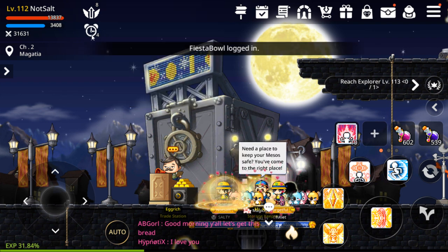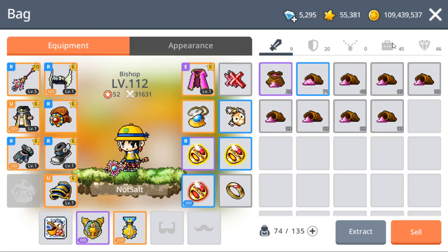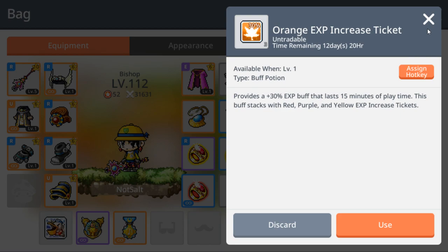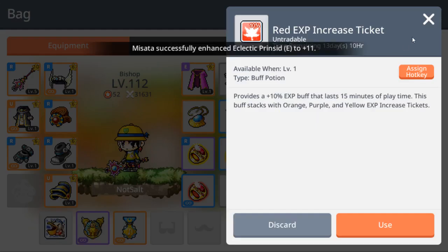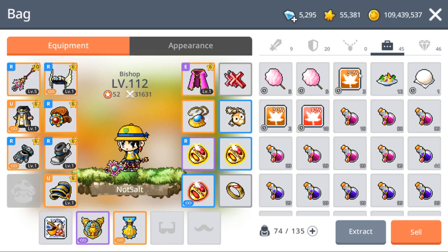So, 20% extra experience during Hot Time, and you know it's running if you see this little clock right here. You also want to save up as many of these experience items in your inventory as you can. I know we got a whole bunch of them lately. We've had a couple of maintenances, so we got these cotton candies, these orange and red experience tickets. We're getting a whole bunch of these from the event that's going on right now. You'll end up getting a lot of these — trust me, they get sent out to our mailbox like candy.